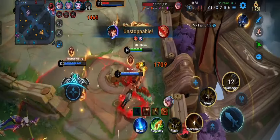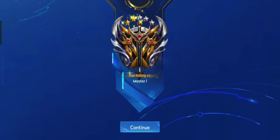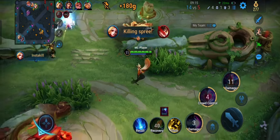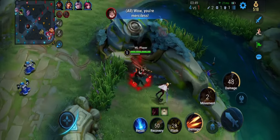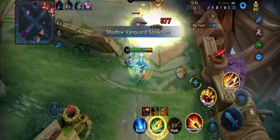Tip number two is mastering the map. There are two major boss monsters in the game: the Overlord and the Tyrant. The Overlord changes your minion waves into a single beast monster with large HP, while the Tyrant gives a buff to your whole team and gives additional damage when hitting an enemy.